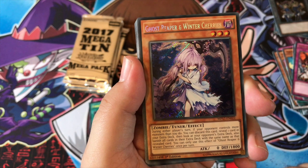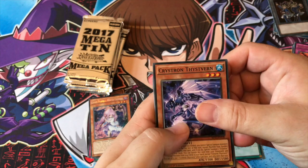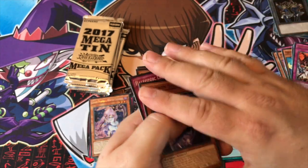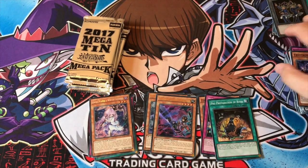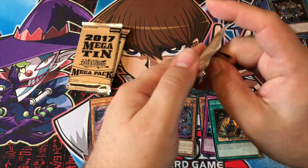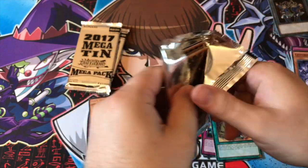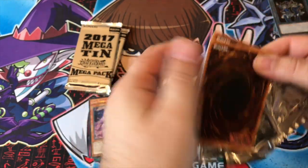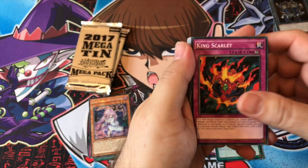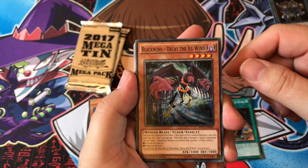That's good if you're going against mirror matches, but I guess that's a reason why you don't see it as much as Ghost Ogre or Ash Blossom. It's very specific — particularly completely specific. It's good for the True Dracos I guess, since everyone's running the same True Dracos. You just reveal the one you know they're going to want to pull out and get rid of the others. I don't really run an extra deck though — true.